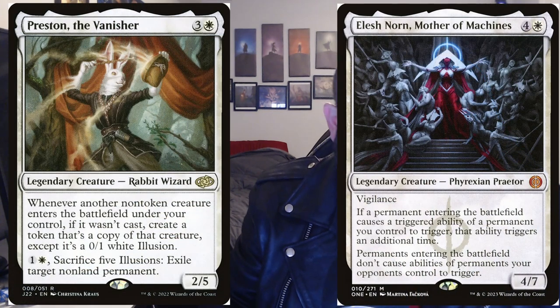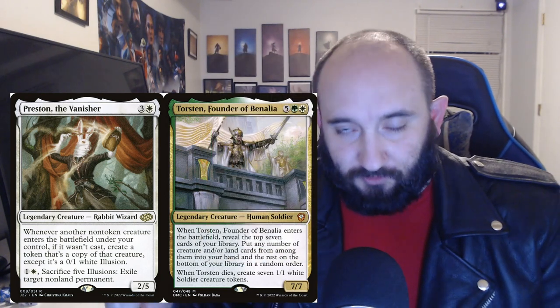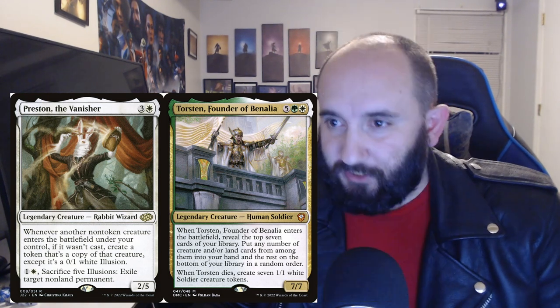Blinking is very important for our commander — it's how we get consistent value out of him. Things like Angel of Condemnation can blink him every turn; Charming Prince blinks him once; Distinguished Conjurer can gain life and blink him every turn at instant speed; Flicker Wisp and Restoration Angel both blink him on entering. We also have blink payoffs like Preston and Panharmonicon or Elesh Norn — these effectively double our ETBs. If Torsten enters while Preston is out, we get two Torstens; we keep the original, the copy dies to the legend rule making seven 1/1s, and we draw seven cards. Elesh Norn simply doubles that — drawing 14.